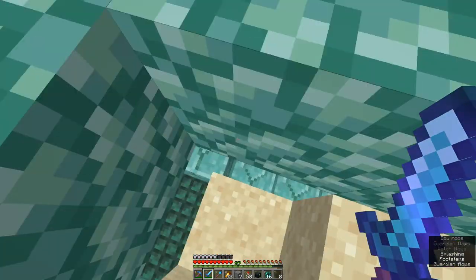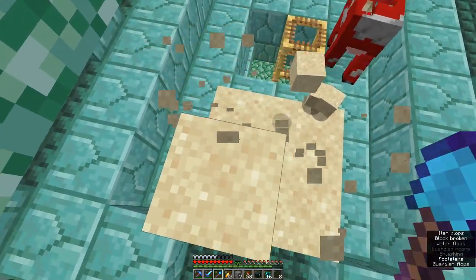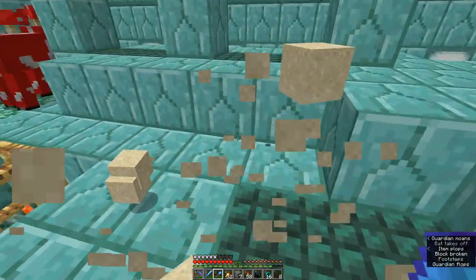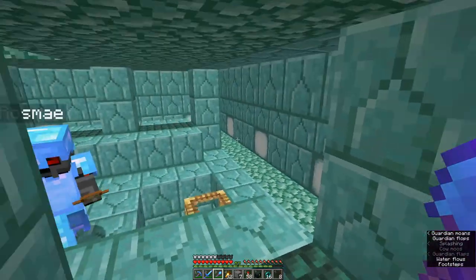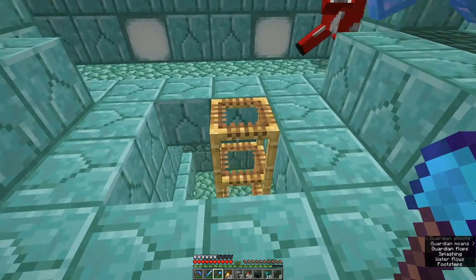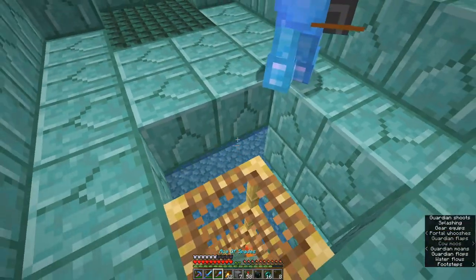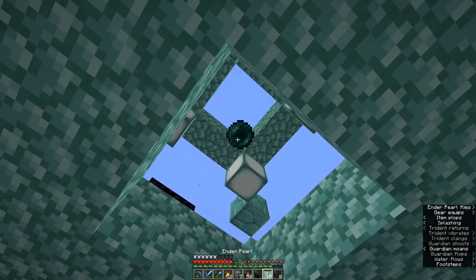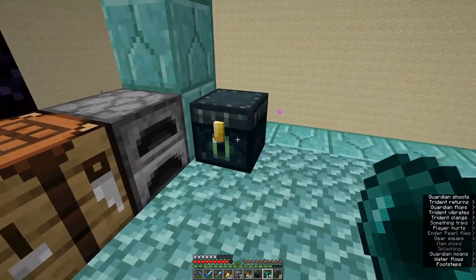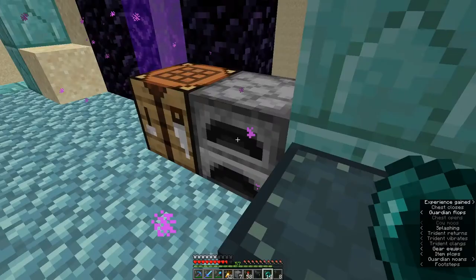I'm never building another guardian farm. That was too much. I needed milk because I did about half of this while the elder guardians were still here. So I carted in a little visitor and he came down the hole I dug. Would you like to help empty it out? Sure. I currently only have — I think it's five sponges total.